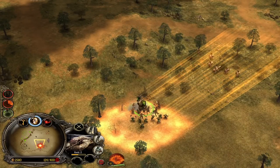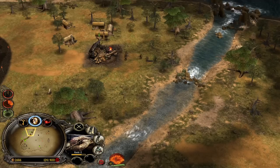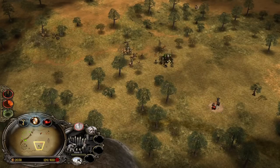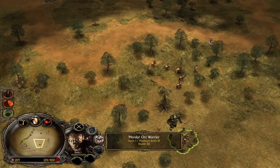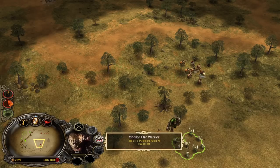I think at this point we need to save for the Nazgûl, or even better for the Witch King, because with the Witch King we can kill all the pikemen from the Isengard player and also provide enough utility and leadership bonuses to the Gondorites of our ally.